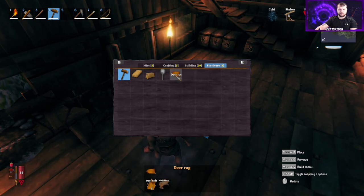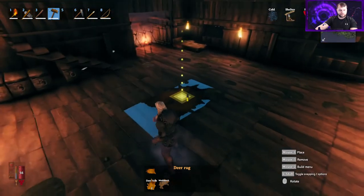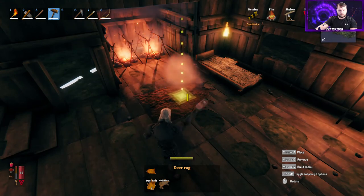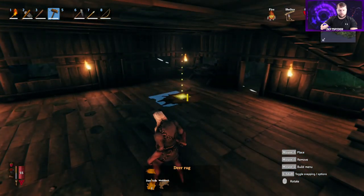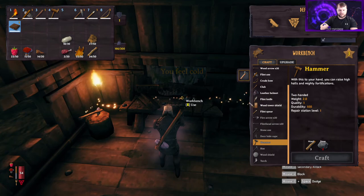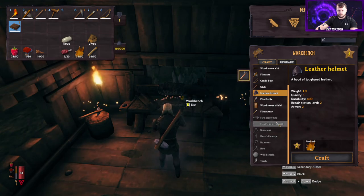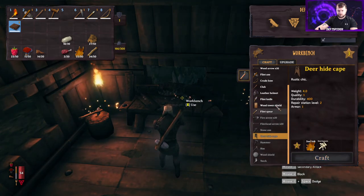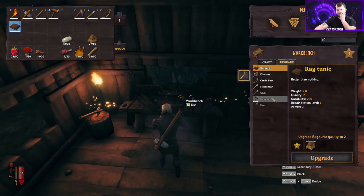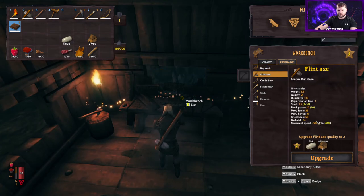We can also build a deer rug, which improves our rested experience and comfort level in the house. We'll set that over here by the fire and bed. Now going back to our workbench — you see how the chopping block and tanning rack are adding points to make it a higher-level workbench, unlocking things like a leather helmet and the deer hide cape.